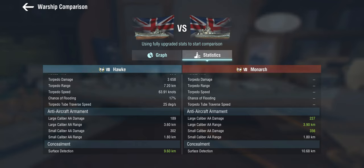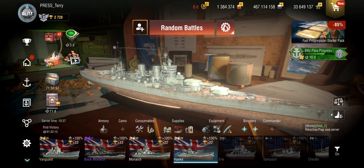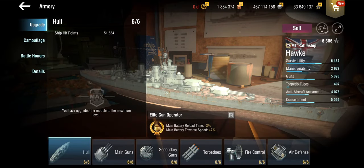The concealment is quite good — the Hawk comes in at 9.6 kilometre detection, which means that together with the relative lack of armour, you're often incentivised to play and build for concealment. Of course, one thing the Hawk has going for her is that she leads to the Saint Vincent, which — unlike the Conqueror — is an absolutely excellent tier 10 ship and very much worth grinding for. But tier 8 is where you need to invest time and resources to get there, so we'll take a closer look.